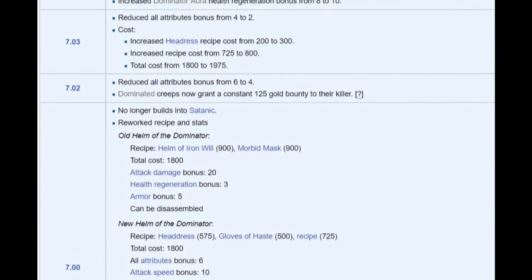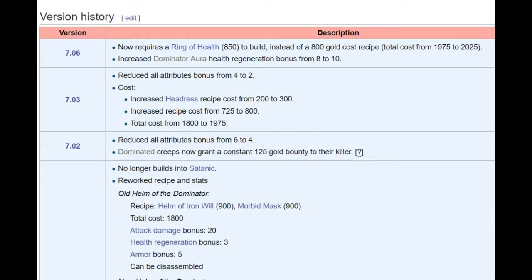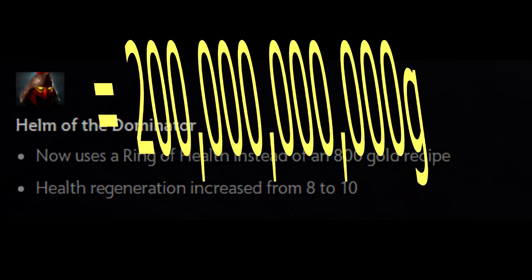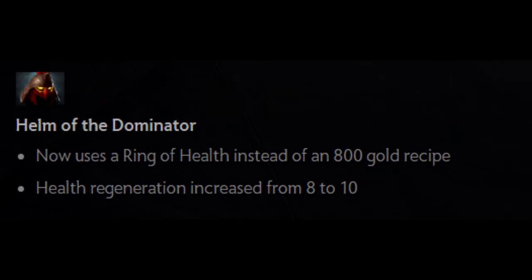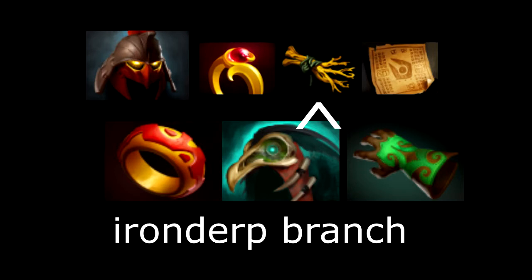Of course on top of that it also gave you the active. IceFrog nerfed the item afterwards — he took away some of the all-stats it gave and also gave the dominated creep a gold bounty. Now in the latest patch 7.06 we have the latest version of Helm of Dominator, where they changed it so that you no longer need to buy the recipe — now you need to buy the Ring of Health. Almost every item you need to buy for Helm of Dominator can be bought in the side shop.